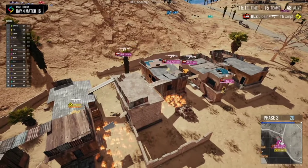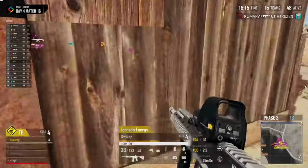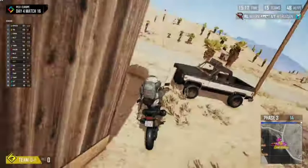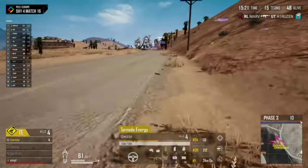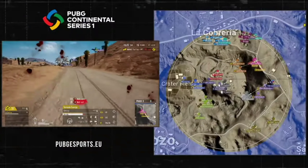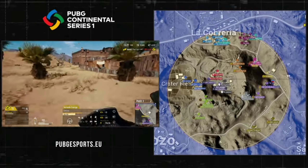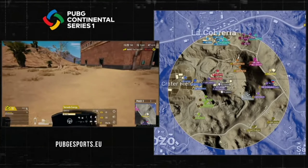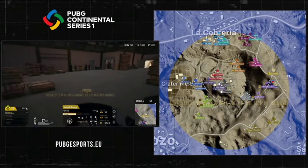In my squad we haven't tried this too much yet, but we have had experience where being in a good compound in the last couple of rings gives you a very good chance to win and a massive advantage. What we have started doing is looting a lot quicker and setting off in our vehicles to get to the centre. We haven't necessarily gone for a compound right away — maybe just a looting spot on the way — but it's something I think everybody could bring to their game.